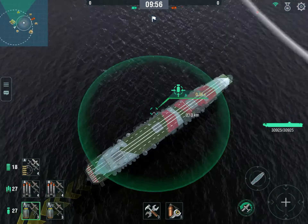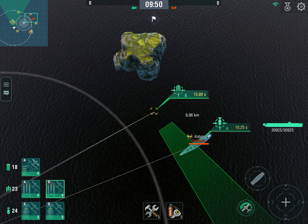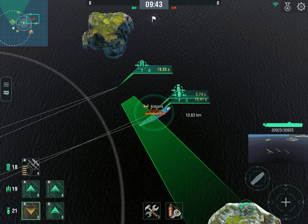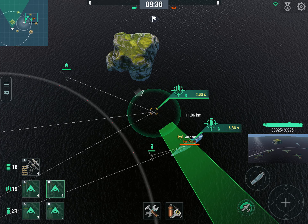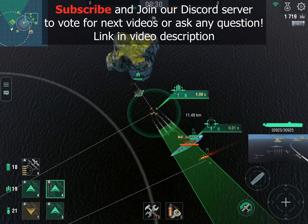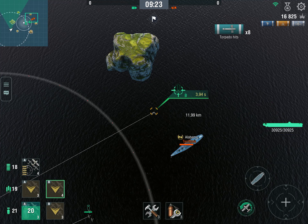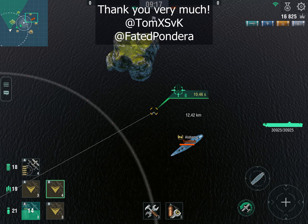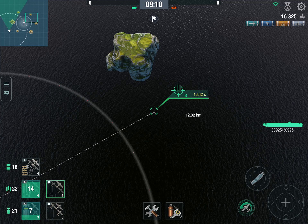So what you want to be doing instead is sending your first squadron of dive bombers, then only your torpedo bombers, and finally your second squadron of dive bombers — and you want to recall your first squadron a little bit before it comes to the target, so they're more or less in line with the others. It's a technique mentioned by Tom, the admin of the Discord server, and FatedPandera, one of the first subscribers to the channel. What happens is the Alabama takes down the first dive bomber squadron but completely ignores the torpedo bombers. We've only lost one squadron in the process and two other planes, and more importantly we managed to keep our torpedo bombers alive. Thanks very much guys for mentioning this.